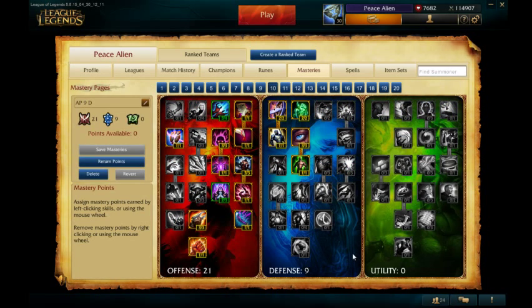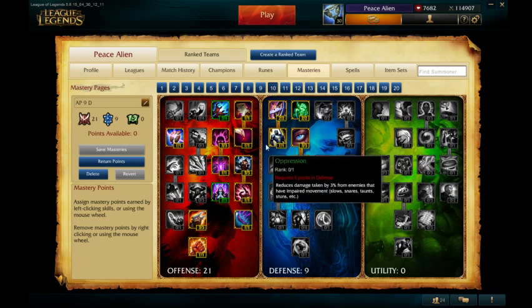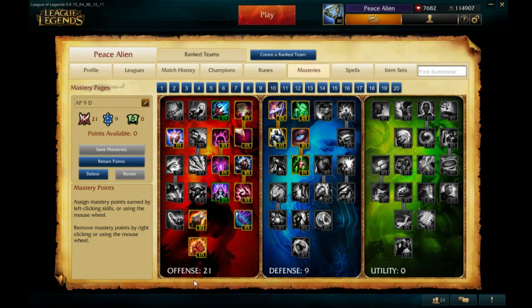For the Masteries, it's just going 21/9/0. There's no reason to go Utility on Vladimir since you don't have mana. You can use it for movement speed, but it's not really that important — there's nothing really in there that you'd need. The Defense tree is good; Unyielding and Juggernaut are really good, and health gives you AP, so it's good.